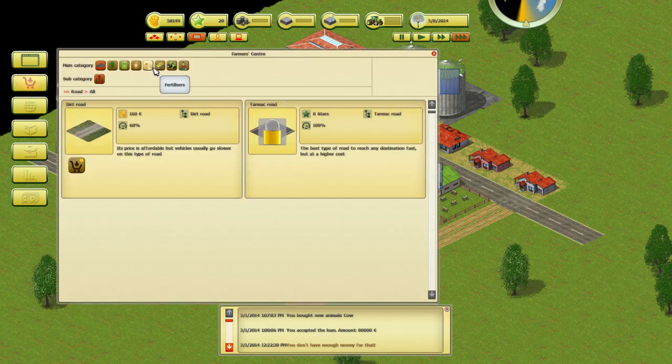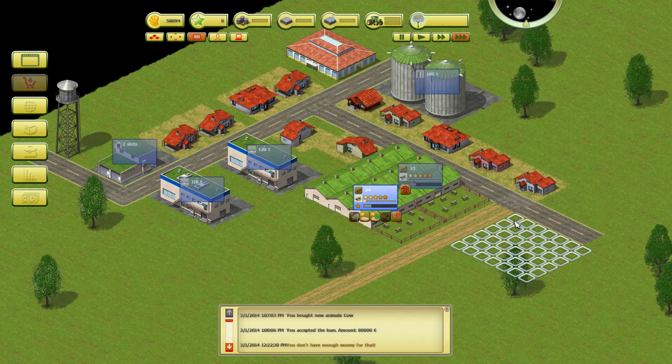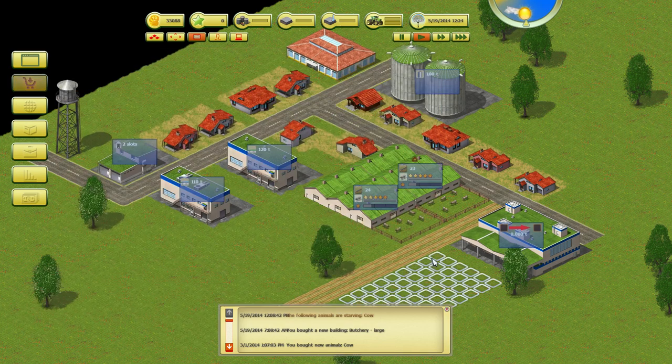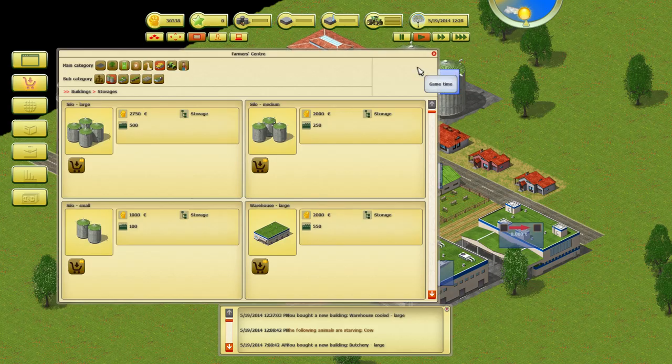The next thing we want to do is go to Buildings and get a large butchery. We're going to use the rest of our 20 stars and buy that building, then plop it down — it's going to cost about 20 grand. The last thing we need is storage: a cooled warehouse, because that's where all our juicy beef is going to go. We'll build that right there.